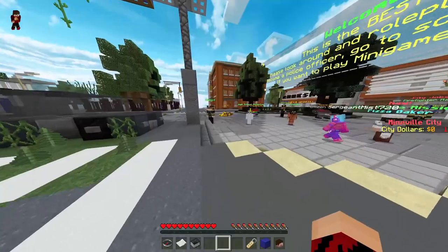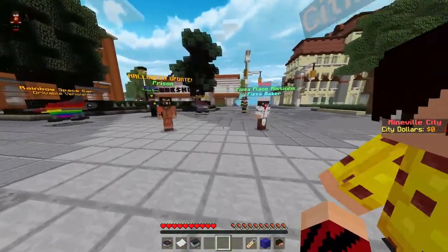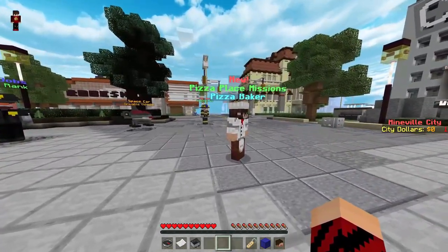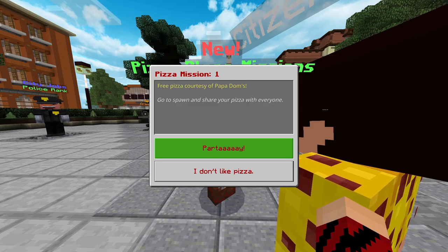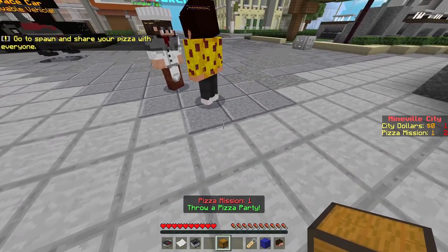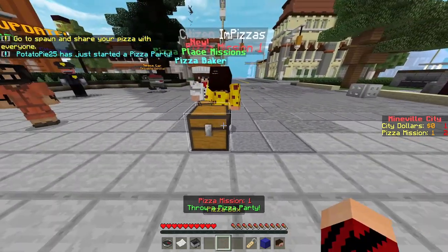Once Pizzas and I managed to get into the same lobby, we tried to figure out what you could do on the server. We went over to the area with the NPCs because that's usually where you'd find the games. The first one we clicked on was Pizza Place Missions. We kind of knew that Mineville was a roleplay server, so that's fine. Turns out the NPC doesn't actually take you anywhere — it just gives you a chest.